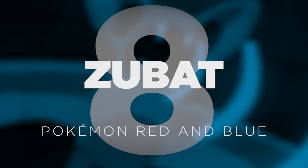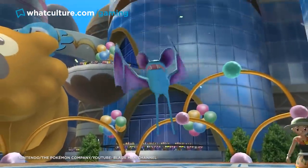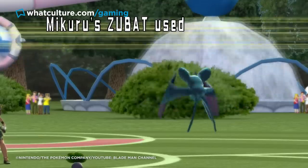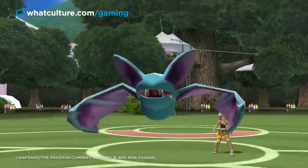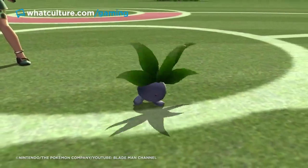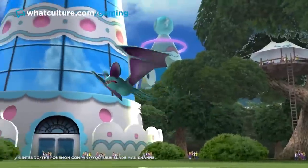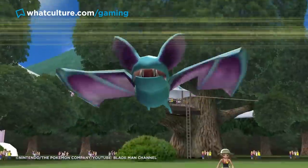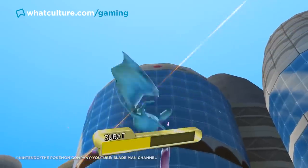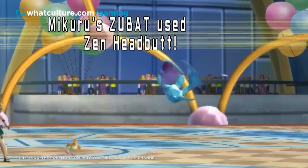8. Zubat — Pokémon Red and Blue. Boasting a deserved reputation for being a massive nuisance, Zubat has been confusing Pokémon and infuriating their trainers for the better part of two decades. Their high speed means they'll often get the first attack in, and if that attack is Supersonic, you're going to be forced to watch your confounded Pokémon stagger around smacking itself upside the head rather than fighting this hateful little pest. But go back to the original Red and Blue titles, and you'll see it was less of a nuisance and more mortal peril.